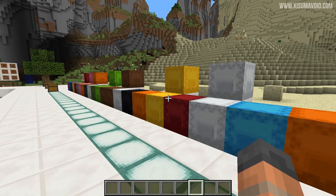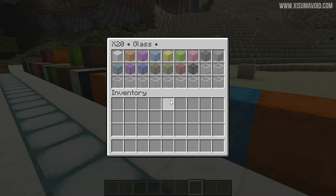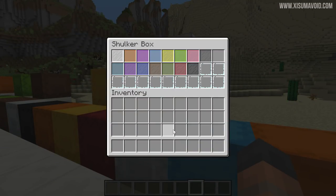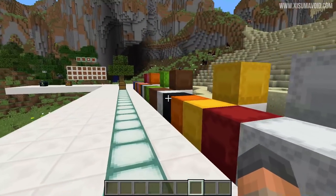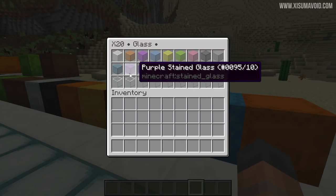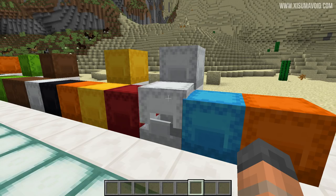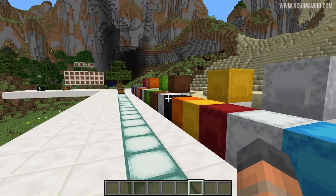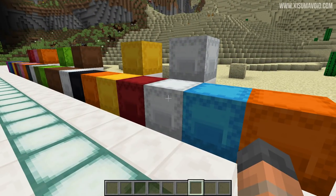Similar to my comments on clay, we have glass. If you want to store all the different types you'll need two shulker boxes, because there are lots of colours plus panes and full blocks. But if you've got a dye chest, it might just be easier to store tons of plain glass and craft the colours you need as you go — that saves you a bit of space.